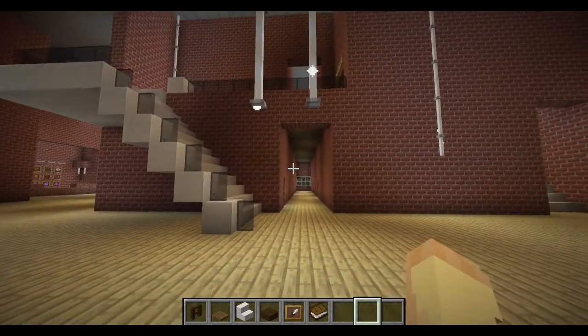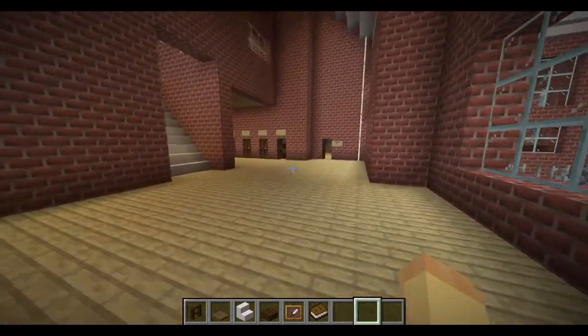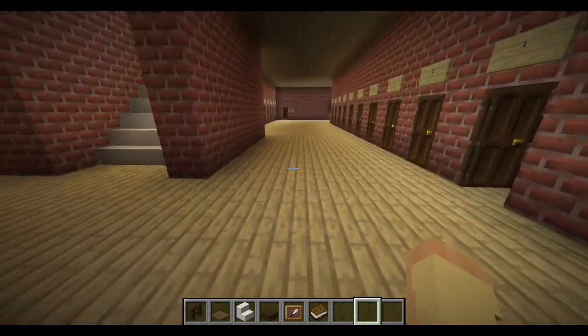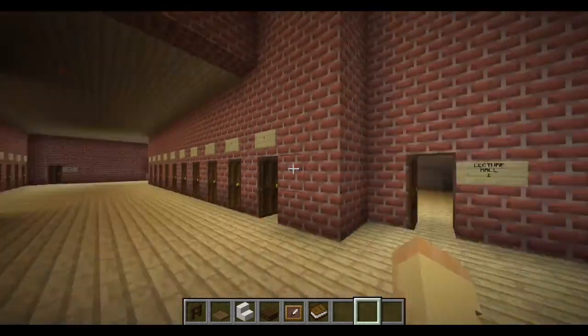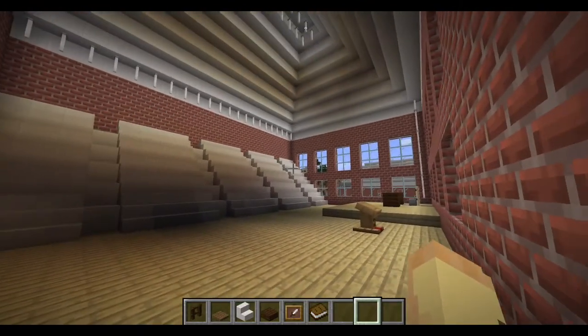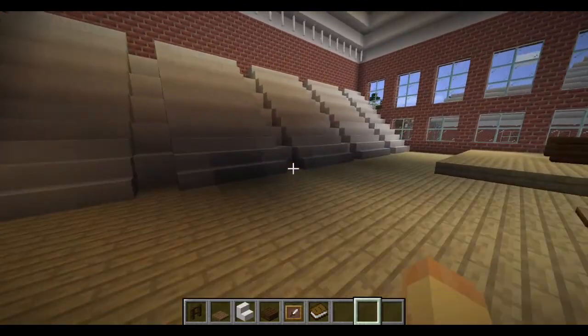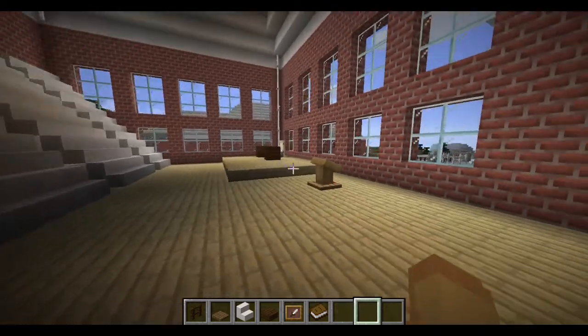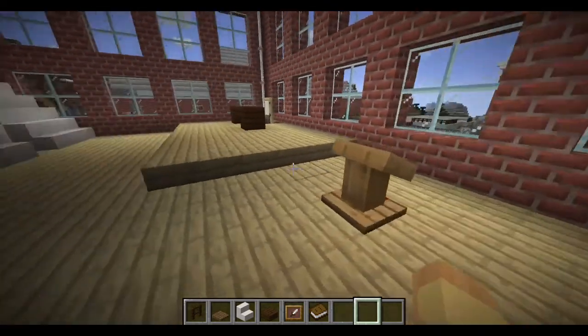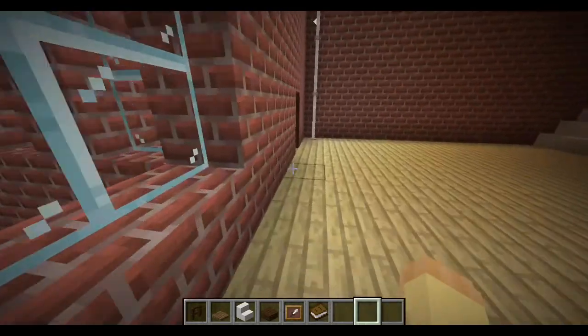When you walk in you can see the hallway in front of you, but I'm gonna start all the way to the right and make my way left. So this first room is lecture hall one. As all the lecture halls do, it has five rows of seats, the teacher's desk, and a speech podium.